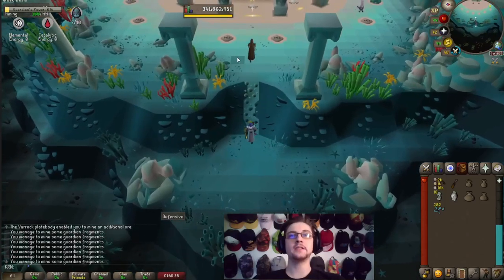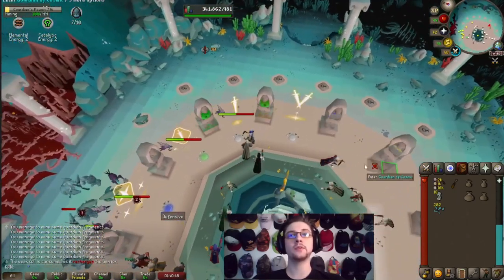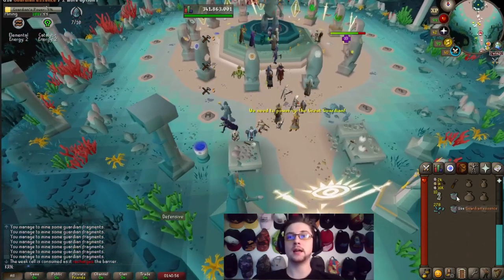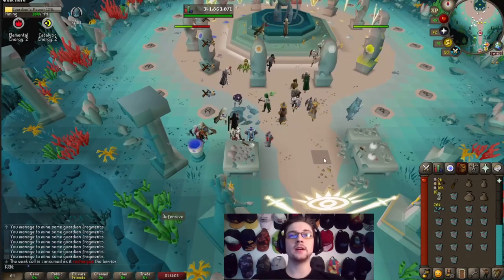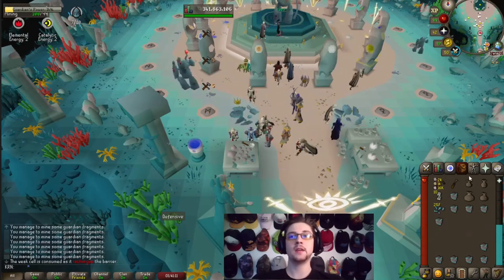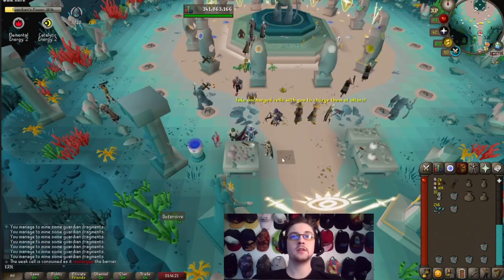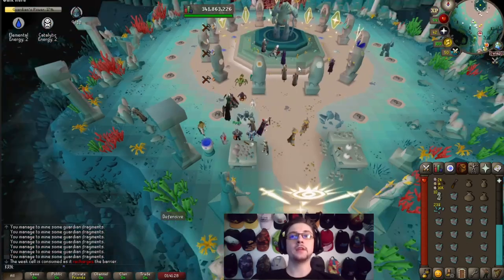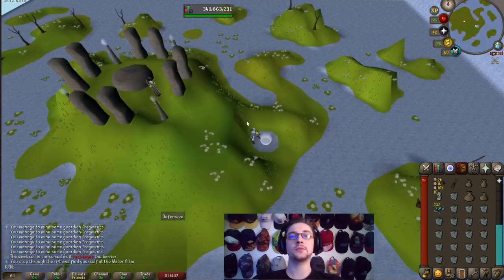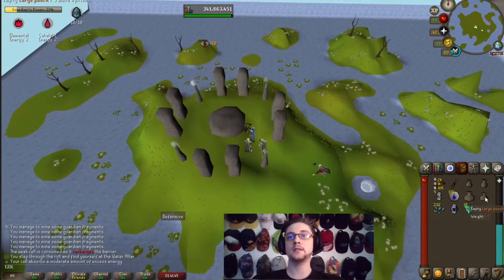Once you have around 282 shards, run over and use your weak cell to repair one of these barriers. Then run down to the workbench and turn your shards into blocks or essence. Fill up your inventory, then use your pouches in order — small, giant — continue making more, then medium, large. Fill up the rest of your inventory. You want to try to keep your catalytic points and elemental energy points around the same, so go ahead with water to get some elemental points since it's one of the five elemental rooms. Empty your pouches in order as you fill them.